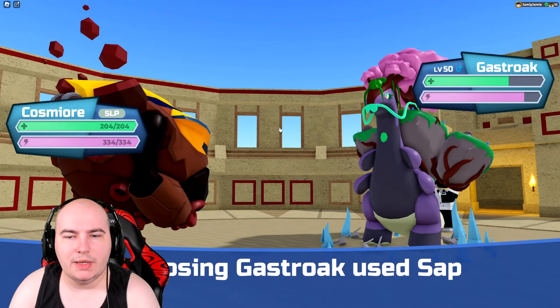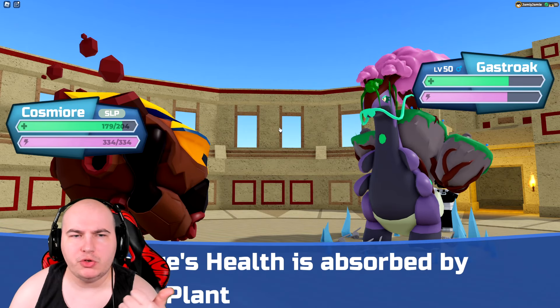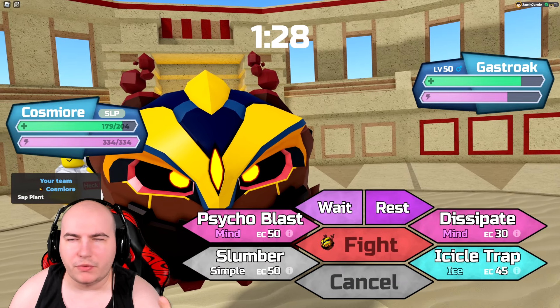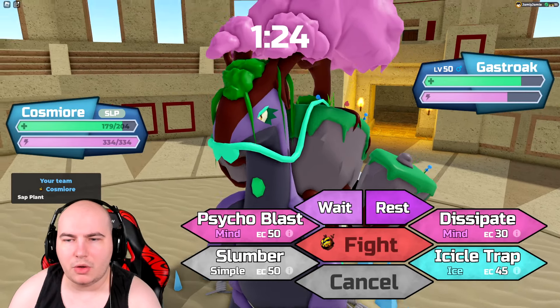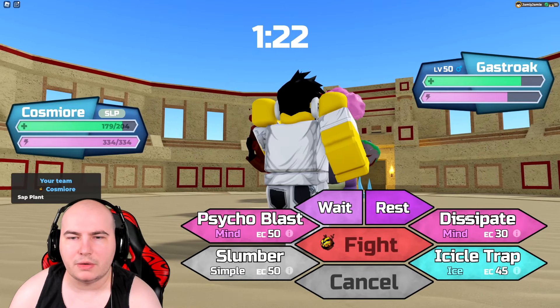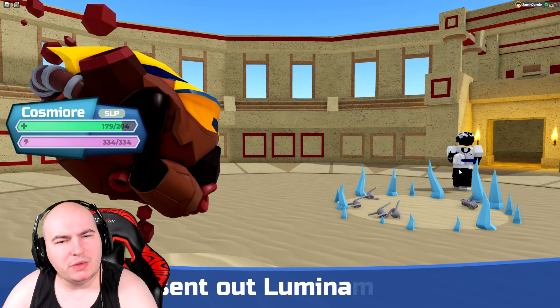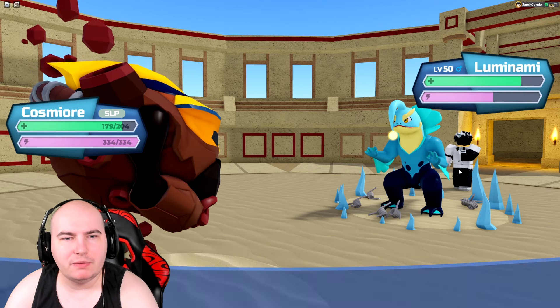I'm going to need some nice critical hits. Hit — stat plant. Okay, so it's Stratagem, Stat Plants, Photosynthesis. There's only one more move it can have, so it's either Peace of Mind or Poison. Luminami is switching in — that's completely fine. Does my Cosmere wake up this turn? It does.